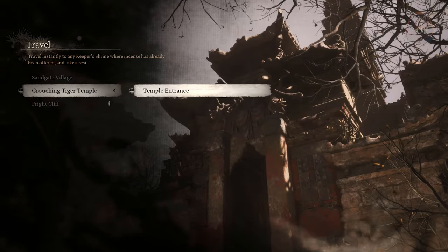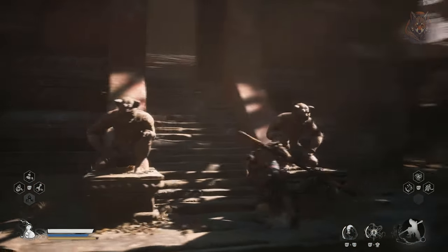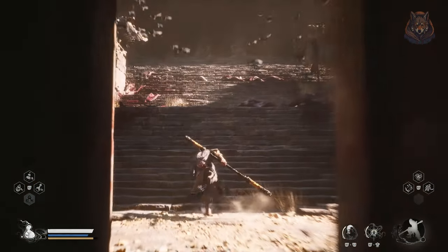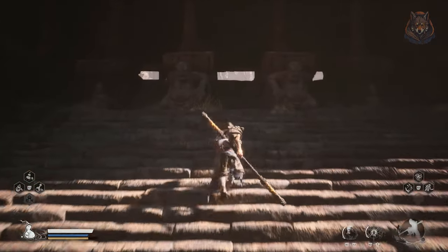Continue on with the story until you reach the Crouching Tiger Temple, and at the start of the temple is the Tiger Vanguard boss. Defeat the boss and then interact with the stone altar to drain the blood, and you will access the cellar of the temple.